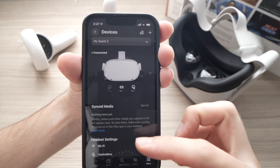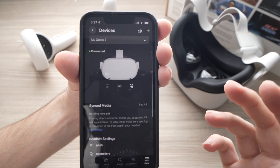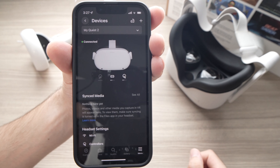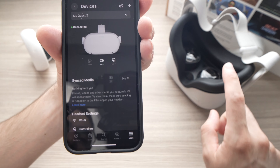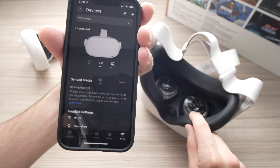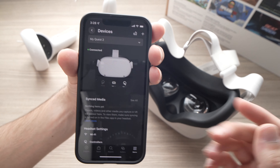By connecting, it will sync all the games and the things that you lost. So let it sit like this for a few minutes and check again on your Oculus Quest 2. Your games should be back right over there because it's synced.